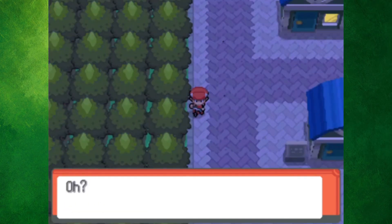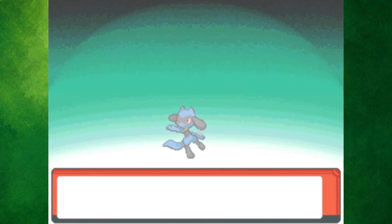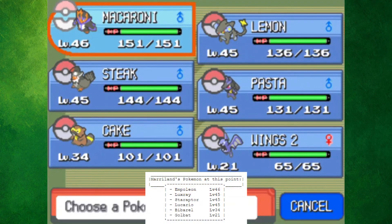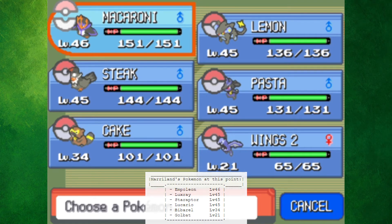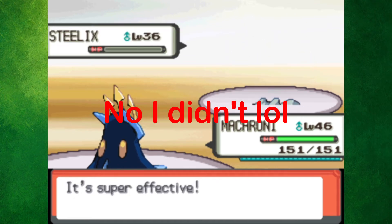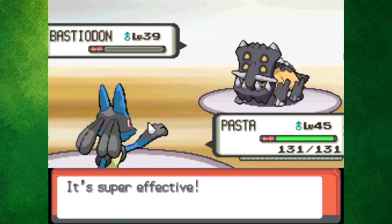After making my way through Iron Island, I was able to get the Riolu Egg, and I decided to call Riolu Pasta. But now it's time for a very long grind from level 1 to level 45. What felt like 50 million massages later, I finally got a Lucario of my own, so my team was ready for Byron. I had super effective moves against all of his Pokemon, so this battle was a piece of cake.